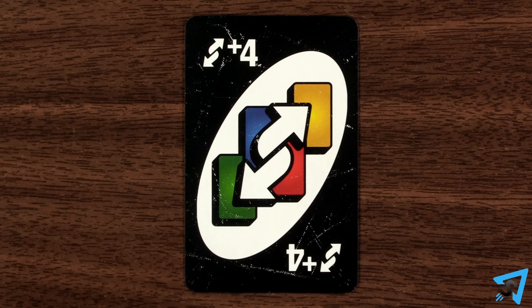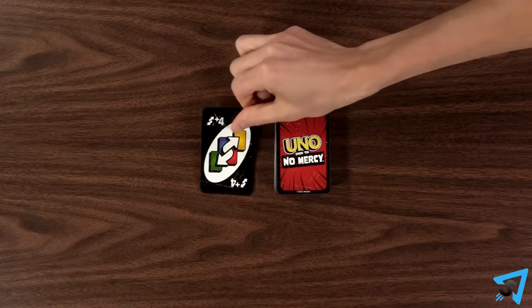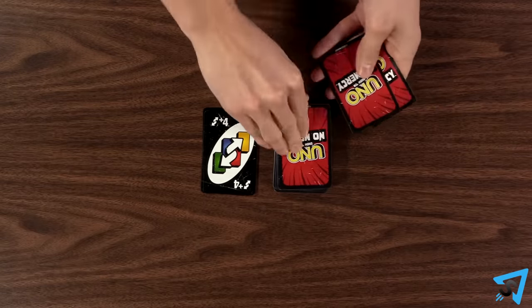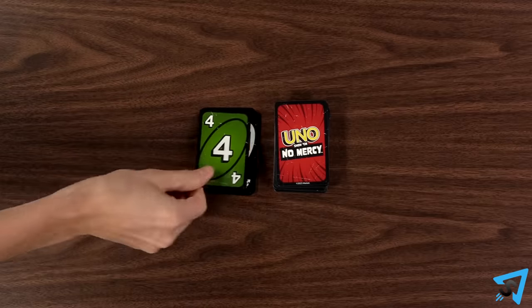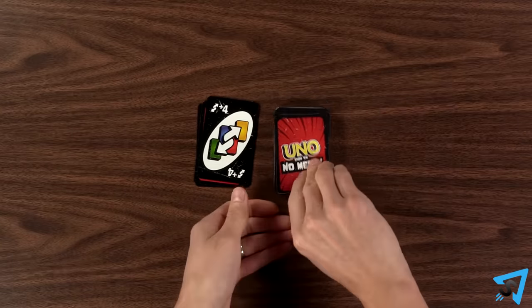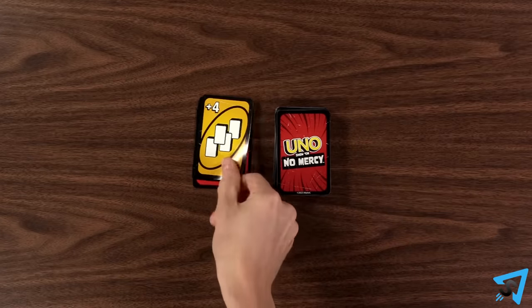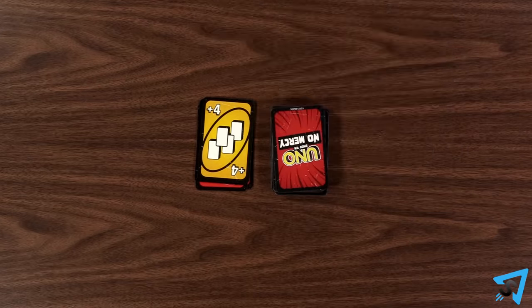Wild Reverse Draw 4: reverse the direction of play, then the next player in that new direction must draw 4 cards and loses their turn. When playing with just 2 players, the reverse forces you to draw the cards instead of your opponent. However, you are still allowed to stack and send the penalty back to them.